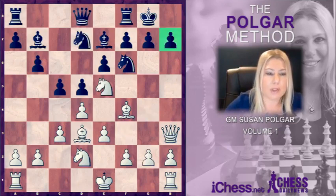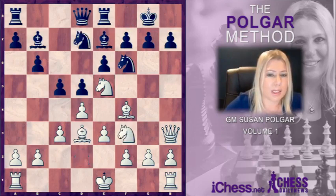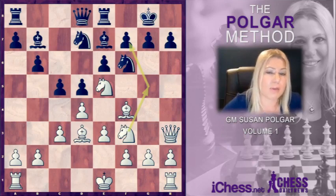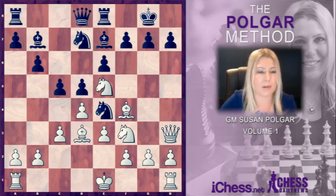Going back to this position, Black played rook to e8 with the idea to then move the Knight to f8. White continued by bringing the second Knight to f3, with the idea to then come with the Knight to g5 and attack on f7. Especially if Black were to play Knight f8, that would be a really dangerous threat.